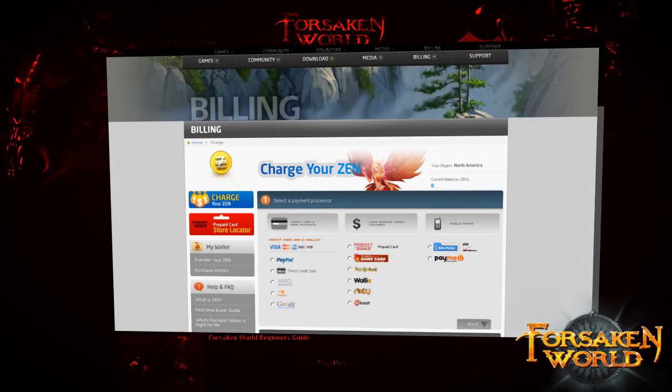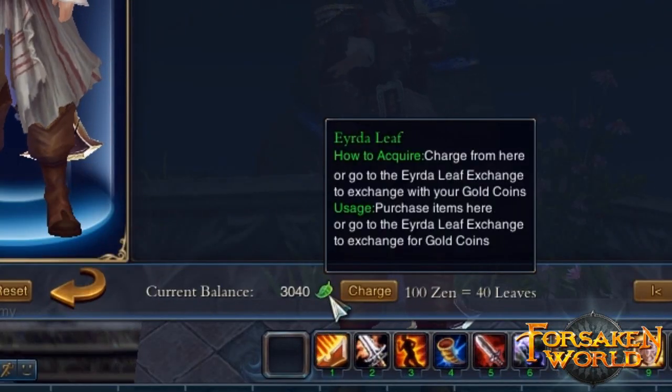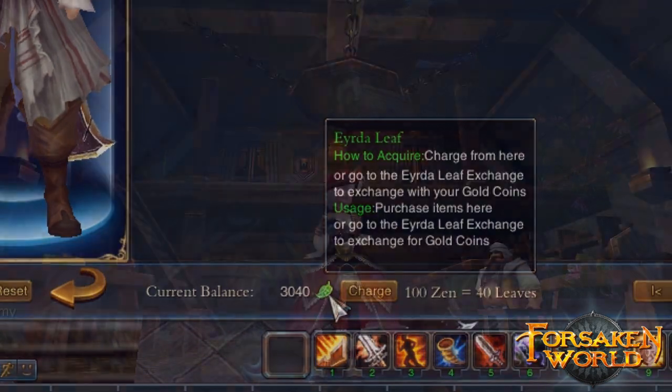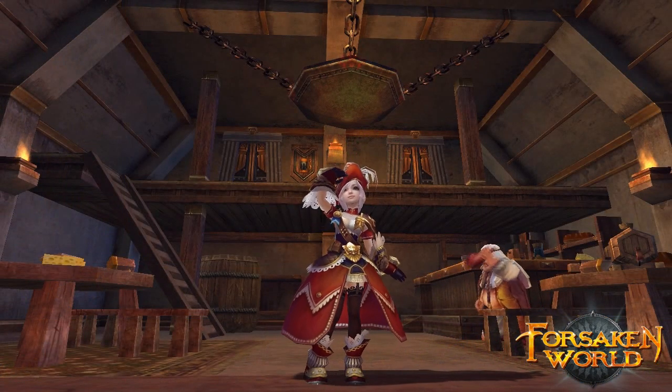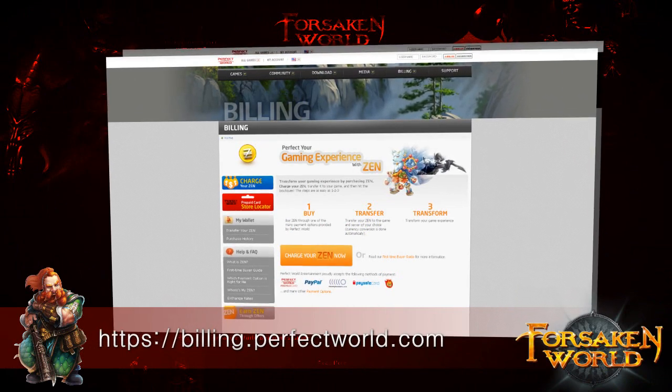Well, in Forsaken World, the Zen you purchase from our website is converted to leads in-game, which is then used to purchase whatever you like. Don't worry, it's not as complicated as it sounds. For more information on how to purchase Zen, check out the billing section of the official Perfect World Entertainment website.